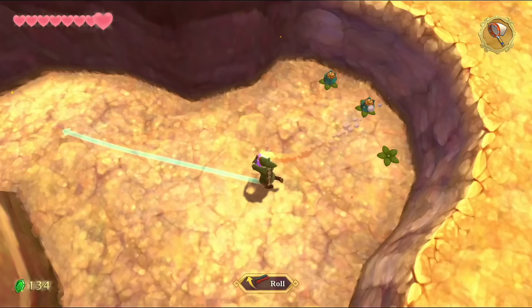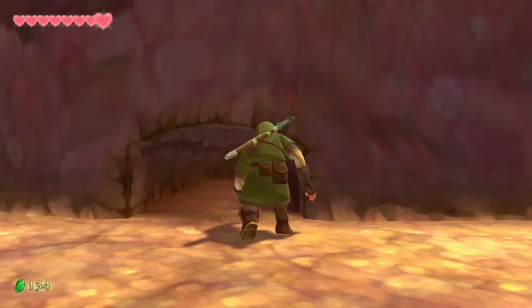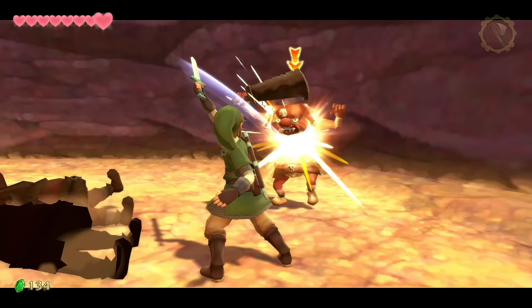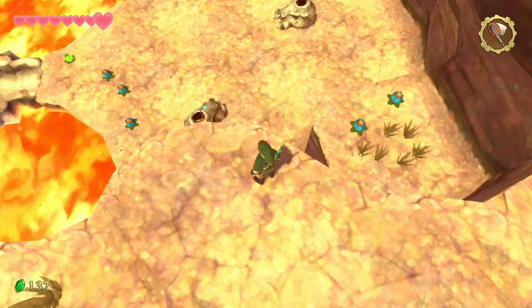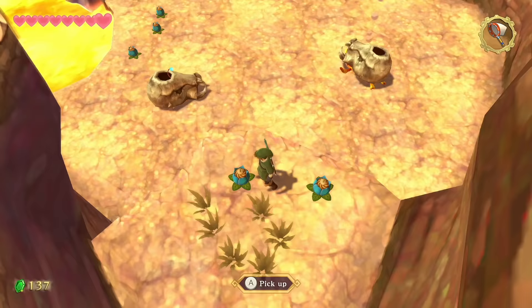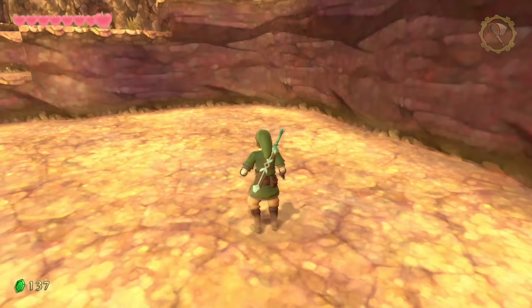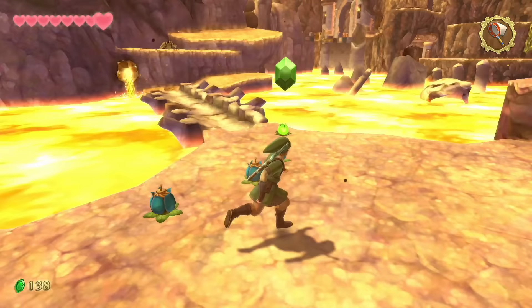Good thing we had a tutorial on bomb bowling — you can also use a curve at the end of the pathway to redirect bombs. Watch out for a Bokoblin captain. Then enter an area with two fire Pyrups inside giant skulls — pick up the bomb flowers and throw them inside the skulls to defeat them.